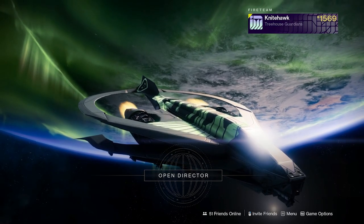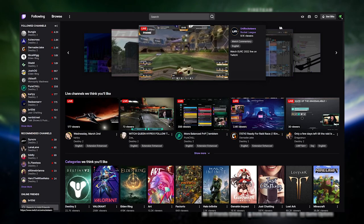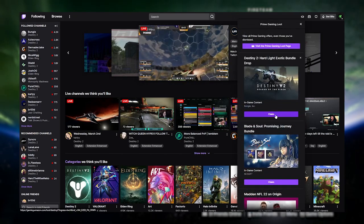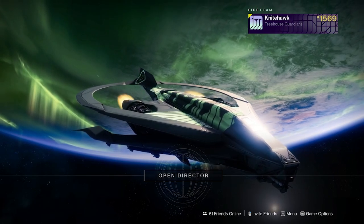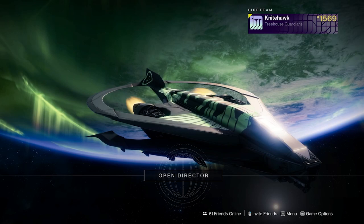All you have to do is head to Twitch and look for the crown on the top right corner. It's going to drop down a bunch of different drops, and one of the very first drops is going to be the Destiny 2 Prime Gaming drop. Here is the trailer for the Prime Gaming drop to see everything included in the bundle.